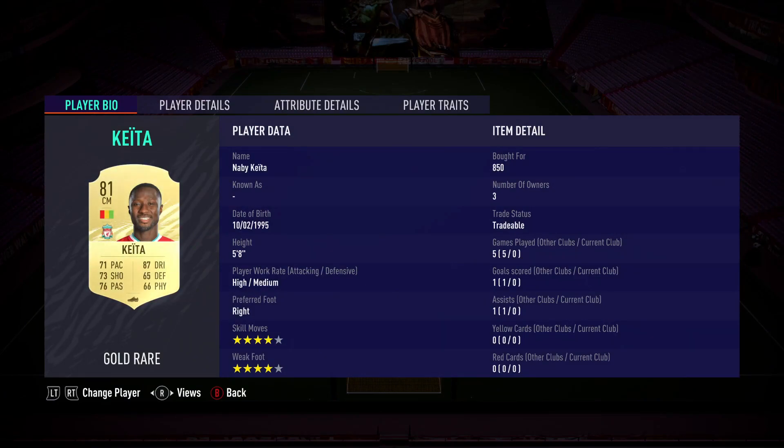On the other side, we have Naby Keita — another balanced midfielder. You can get him for 850 coins. He's an 81 overall with 71 pace, 73 shooting, 76 passing, and 87 dribbling, so he's very good with the ball at his feet. He has four-star skills and four-star weak foot. He's an absolute animal.